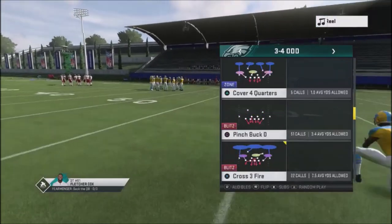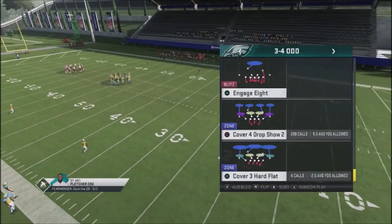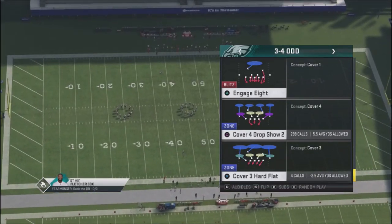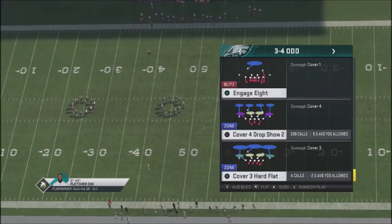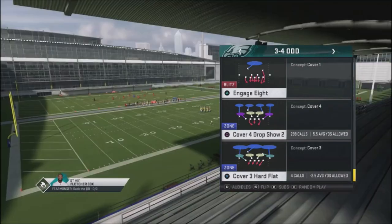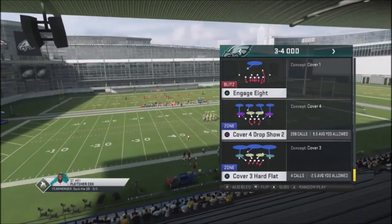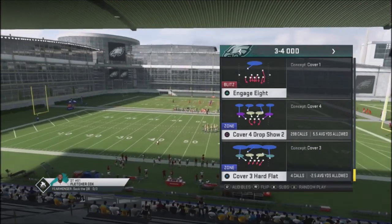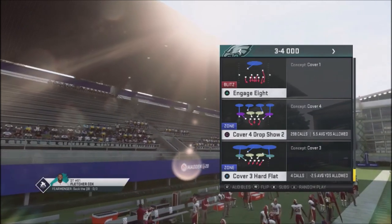It's important that you have a shell you can jump into to get your opponent off guard. Out of the huddle, cover four drop show two - it's very important that you come out of the huddle in this look because it provides coverage that you can sprinkle a blitz into. I'm going to show you a universal blitz setup where you're sending seven and usering one of those seven, giving you six defenders and five in coverage.